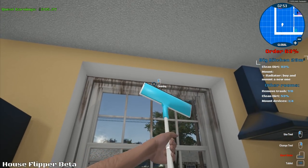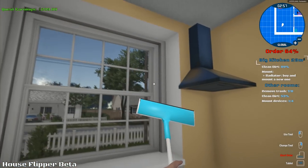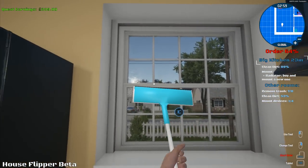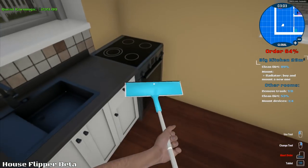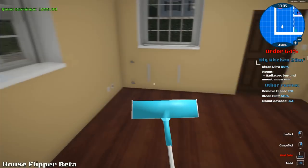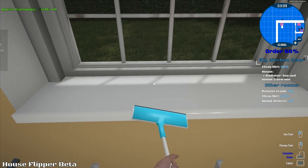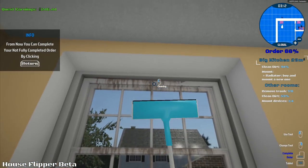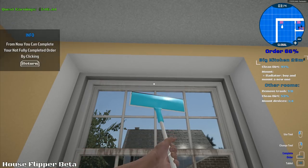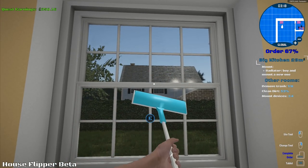Clean dirt is at 80% now. 89% clean. It doesn't look like there's any more cleaning to do. Oh, we've got this window here - this window's filthy. That's 94%. I don't want to complete a partial order. 97% - is that window going to be the last bit? Right, that's done.